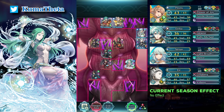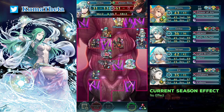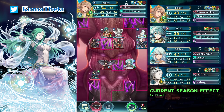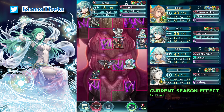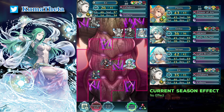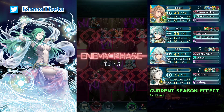Defeat the Green Bow and Bow Fighter with Aircraft. Defeat the Red Mage with Air - The Glimmer of Life. Dance Air and move her left. Death's Caress.